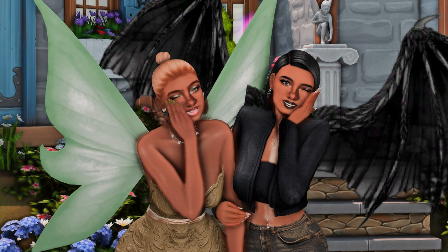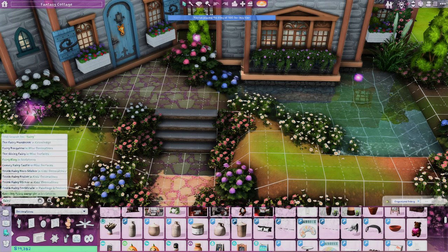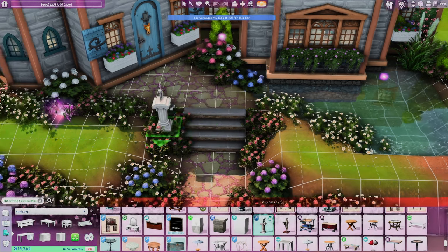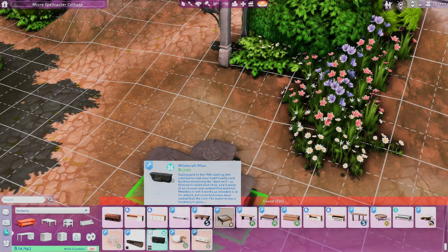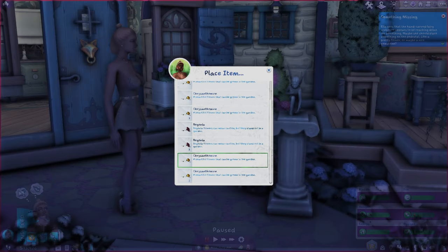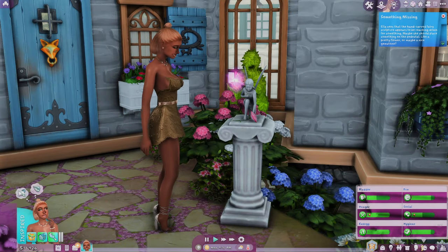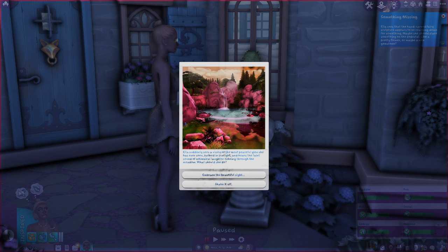Let me introduce you to Ella and Raven — Ella is going to be my Good Fairy and Raven is going to be my Wicked Witch. You do need the Realm of Magic pack for this mod to work. For the basics: type 'fairy' to find the Giving Fairy Statue, place it on your lot. To become a witch, get the Witchcraft Altar. Ella places a flower, admires it, and that takes her to Sylvan Glade to start the whole process.